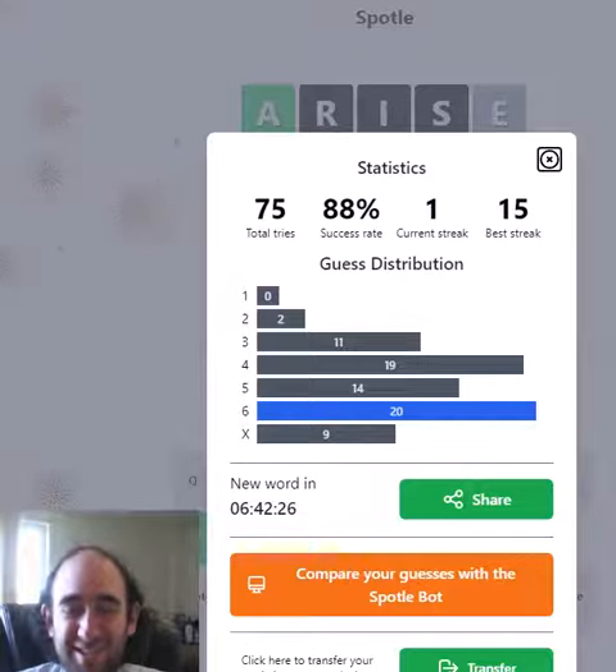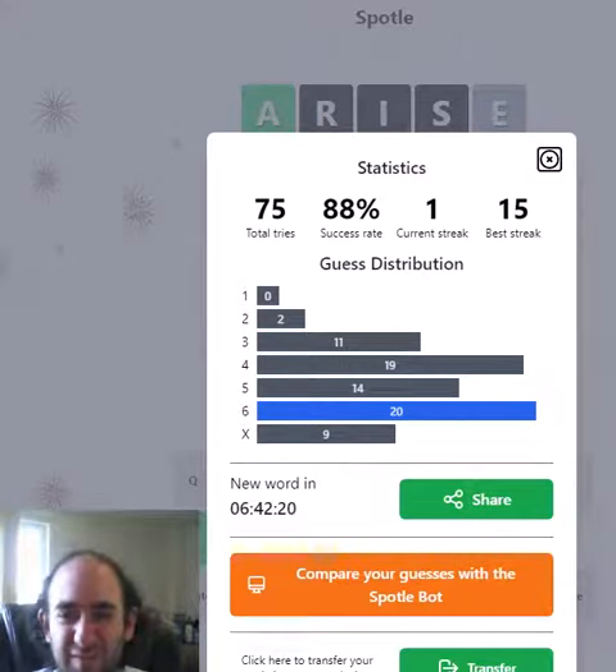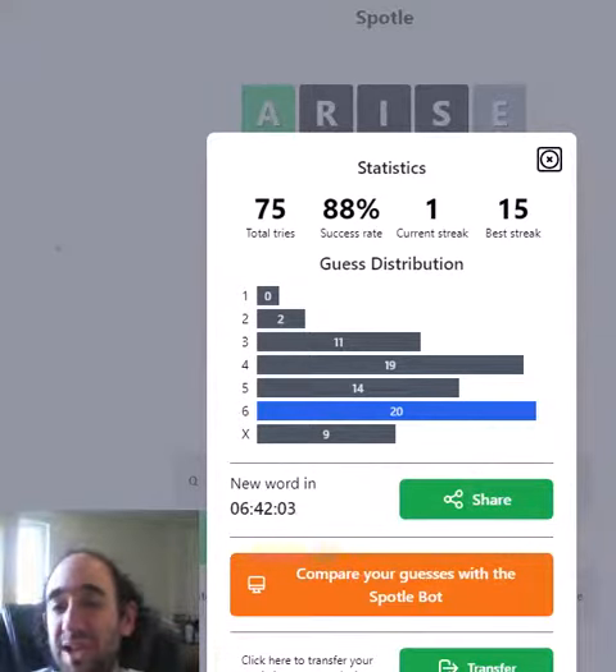Sixth guess just saved me right at the end, but I think it was probably quite forced by then - I just ruled out every other possibility. That was such a weird one. Got the A to start with and then really struggled after that, but I didn't fail. This is a really difficult variant, as you can see by my stats - nine failures. Let me know how you got on. That's the Spottl. Thank you for watching, bye for now.